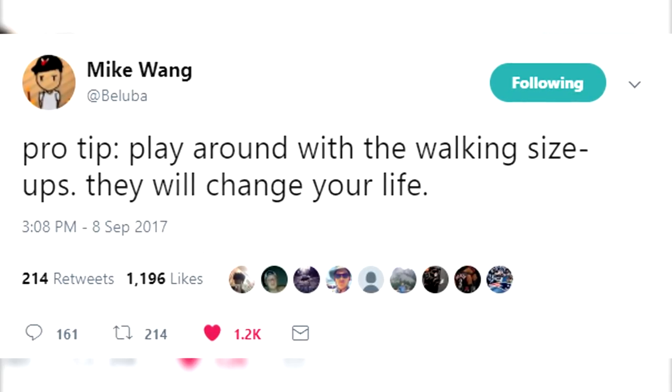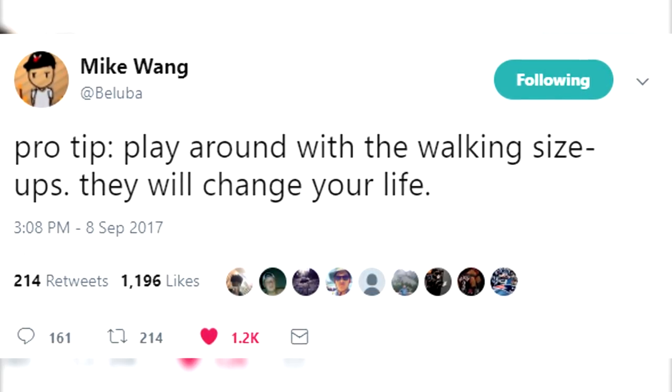Mike Wang tweeted a pro tip: "Play around with the walk and size-ups — they will change your life." That's a bold statement, and when he says stuff like that I can't help but want to get a player with tier 3 dribbling, at least the 90 plus ball control. That's why I'm making that playmaking sharpshooter. In the comments below, I want y'all to leave the first build you're making when NBA 2K18 comes out.